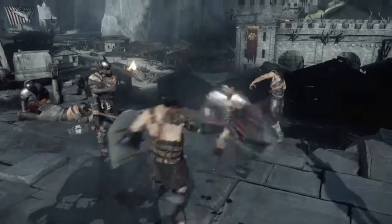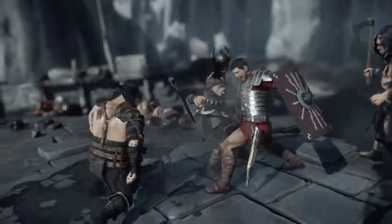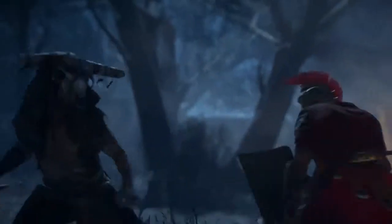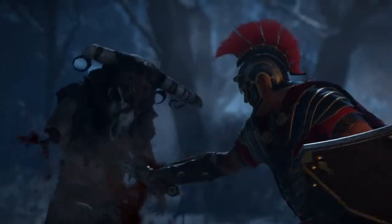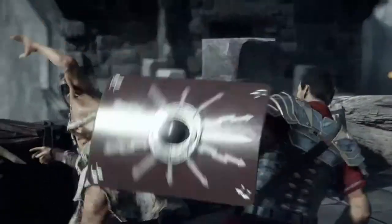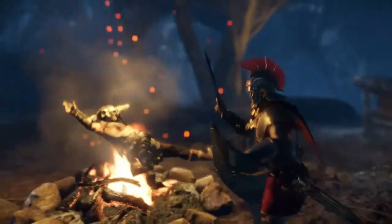Enemies can be defeated with standard attacks, but we really reward Marius for executions. Over 100 were performance captured. Executions feature timing ranging from recruit to legendary. To achieve legendary, players must read the execution animation itself — Marius' use of the sword forecasts the upcoming blue cue for the X button. Environmental executions are as close as a nearby cliff, a wall, fire, anything dangerous.